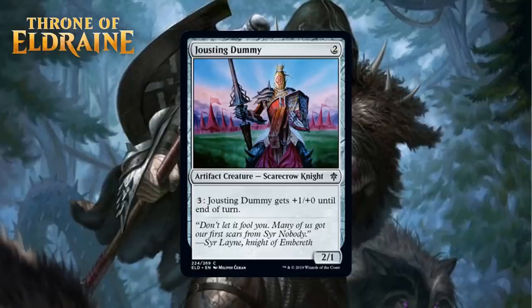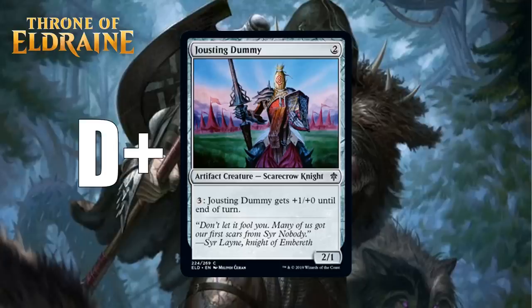Next up, we have Jousting Dummy, which for 2 generic mana is a 2/1 artifact creature scarecrow knight at common, and you can pay 3 generic to give it +1/+0 until end of turn. 2-mana 2/1s are barely playable these days, and while it has an ability that can help it increase its power, it's still dead to literally any blocker. This set has artifact payoffs and knight payoffs and it's both of those — in those decks playing one of these might make sense. I think that does just enough for the Jousting Dummy to get to a D+, which is pretty good because I think it would be a D- or a D at the highest without those things.